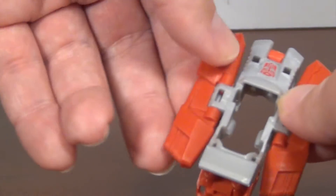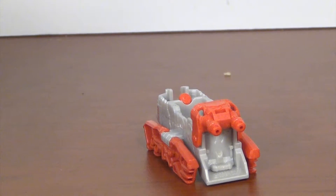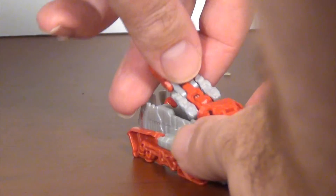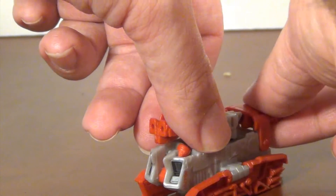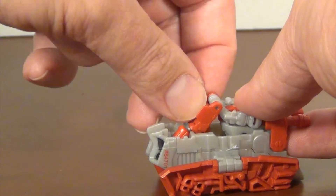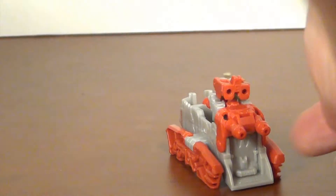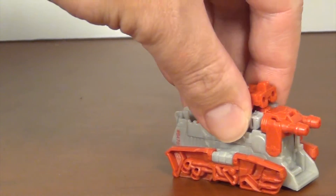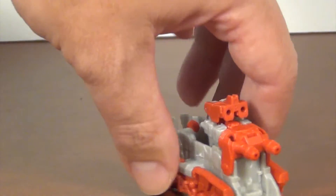The vehicle is actually a triple changer and its other mode is simple to transform. Just flip these over, flip it over, flip up the turret and that back end frame. Then take your Titan Master, plug his head in - there's a little port. Flip the legs over and boom - tank mode. A four-gun tank. Not bad, not horrible, it'll do the job.